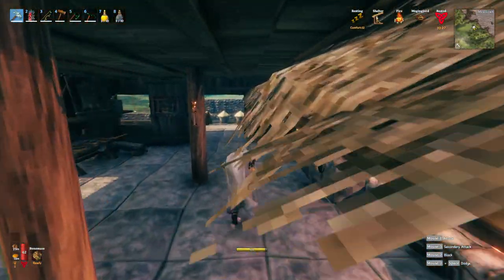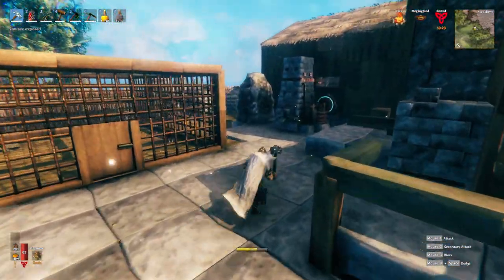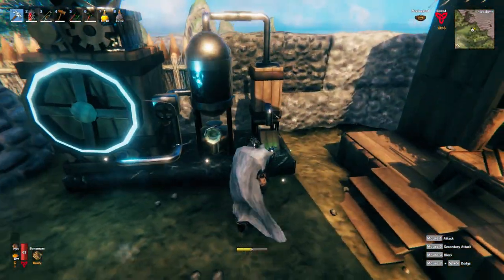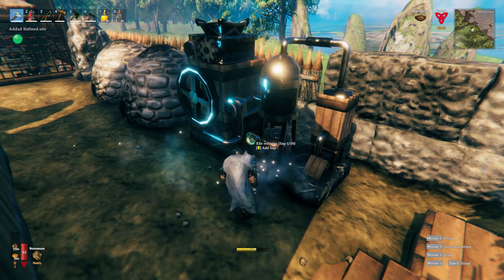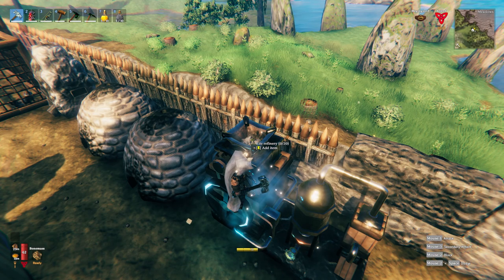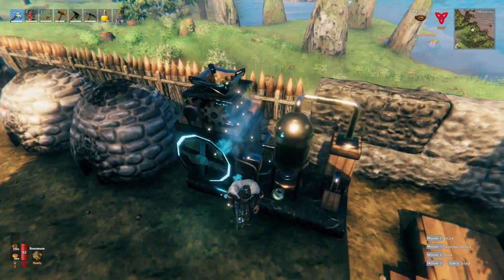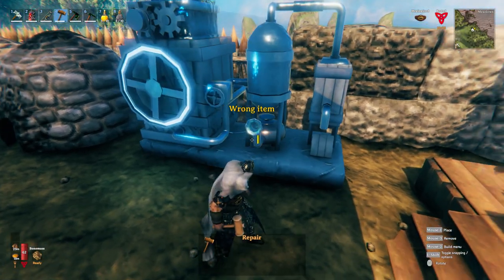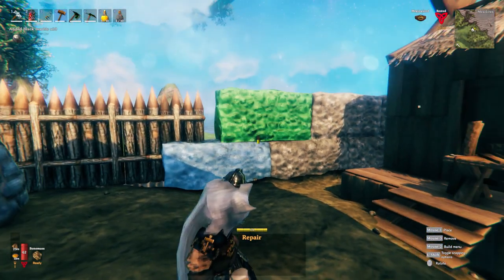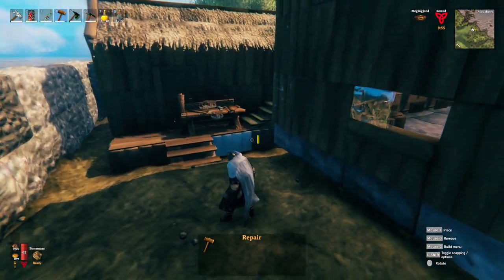I'm letting the Eitr extractor — the refinery, whatever it's called — go through everything I already put in there because I don't want to waste anything. It's not one for one — the stuff I put in the top is way more important. The sap is way easier to get, so I'm going to go ahead and take this apart. As you can see it's messing up the blocks around it — I've been repairing them, but yeah it's damaging everything nearby.